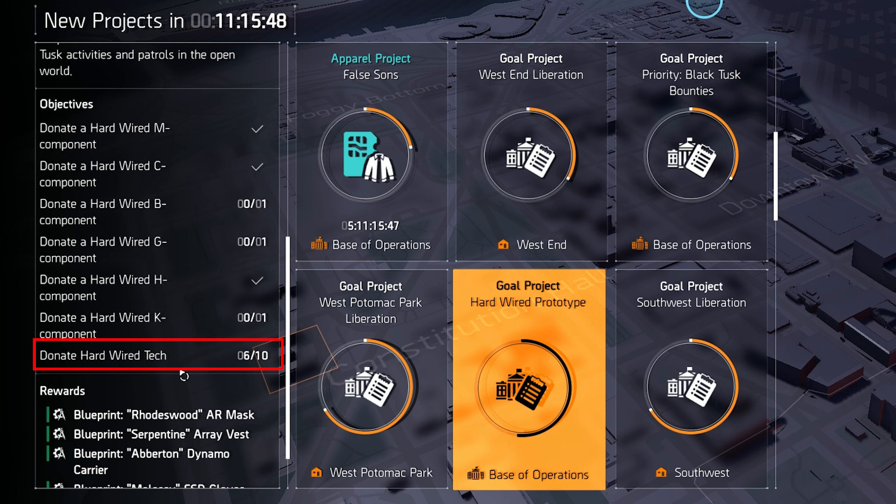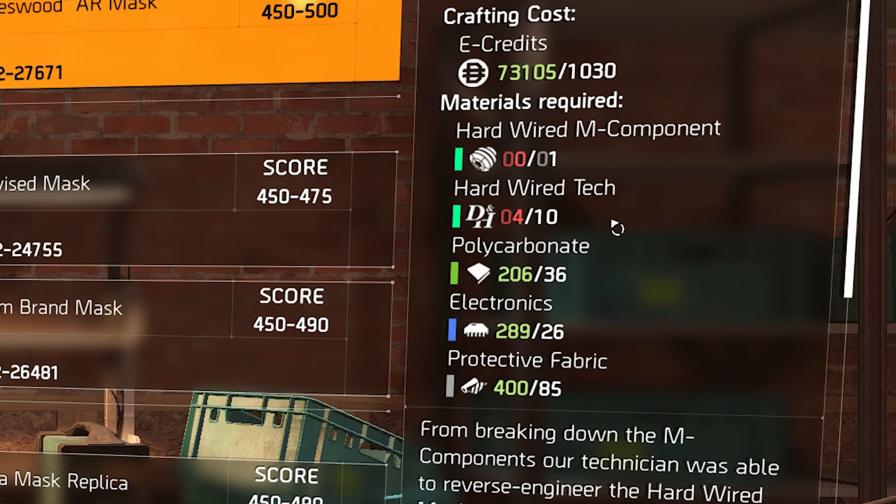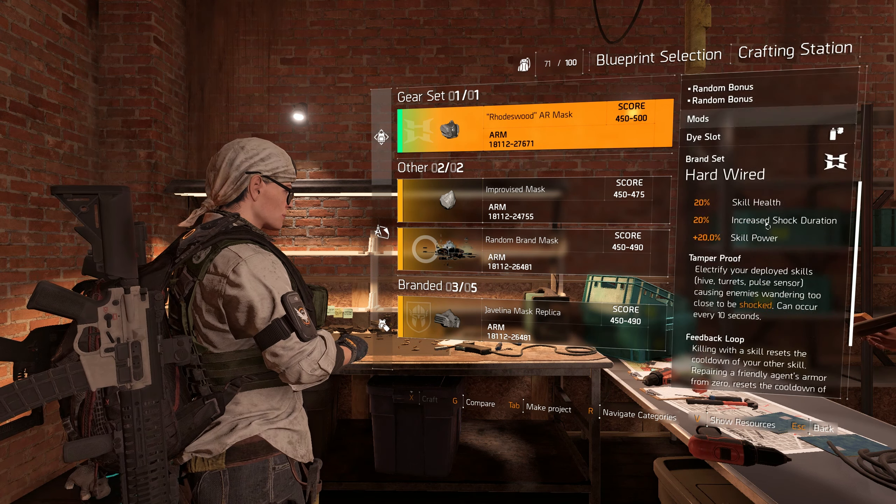Aside from the components from all the missions, you also have to collect 10 Hardwired Tech, which is crafting material that drops from any random Black Tusk NPC in the open world. The best way I found to farm for this is actually the Occupied Dark Zone — there is nothing but Black Tusk NPCs there, you can't go 20 meters without seeing them. These materials go straight into your inventory, so even if you die it doesn't matter. I'm willing to bet you won't spend more than 15 minutes there to get 10 of these for the project if you just go for landmarks.